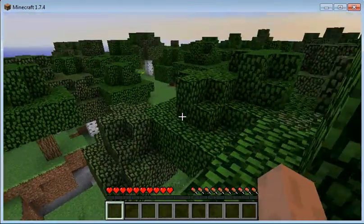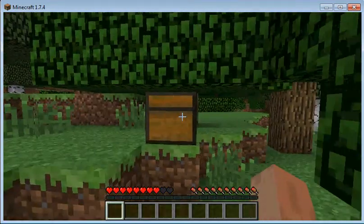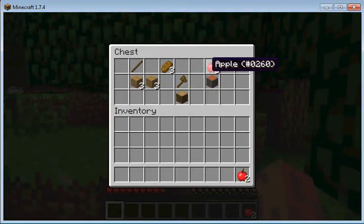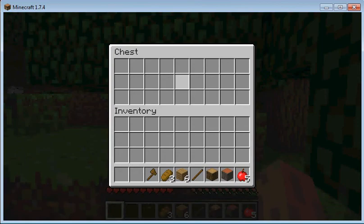There's a chest — some stuff there. Acacia wood. I don't know much about Minecraft, especially the newest update.